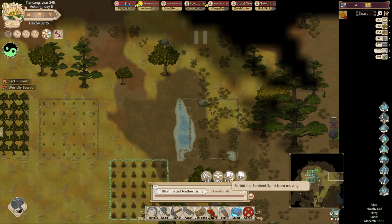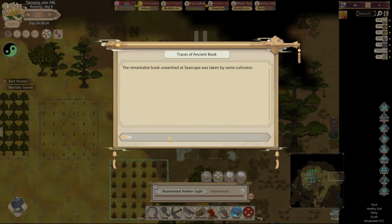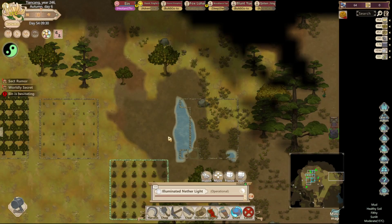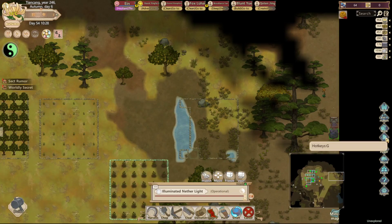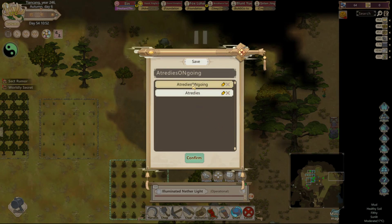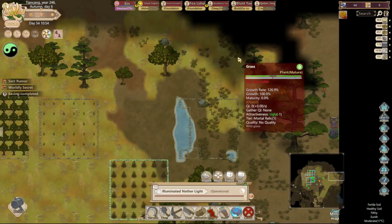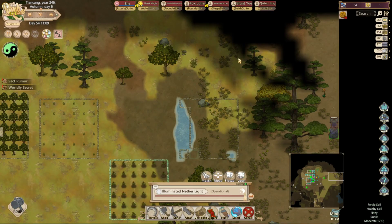Freeze - forbid this experience from moving. Power an item. Let's do a quick save, because I have a feeling this science thing could go really bad. Okay, so it's not going to get mad if I freeze it?